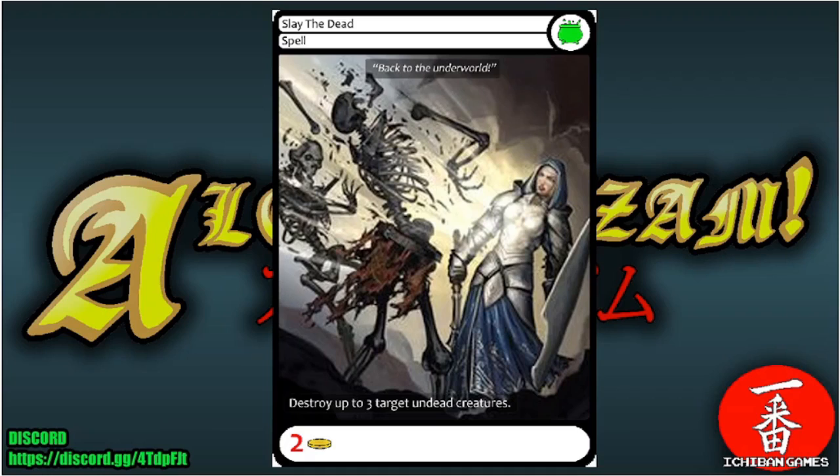Next is Slay the Dead, an uncommon spell with casting cost two gold: destroy up to three target undead creatures. A clean removal spell that wipes out liches and other undead threats quickly.